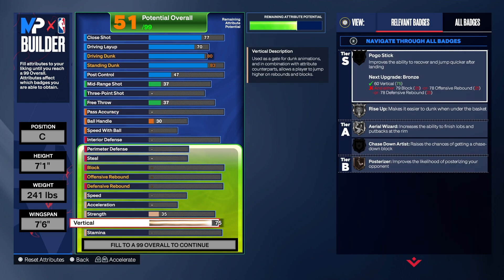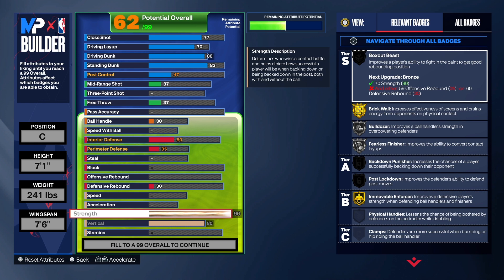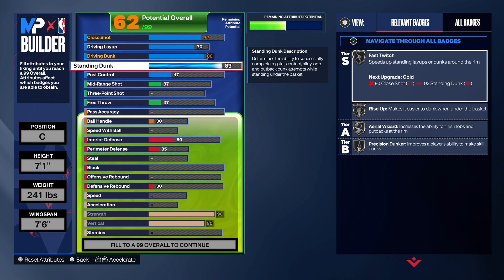You can take the vertical to a 75 if you want — you don't necessarily have to take it to an 80 like I did, but that's what I did. I gave the build a lot of strength. We want this build to be really strong in the paint to get Gold Brick Wall, Gold Movable Enforcer, Hall of Fame Box, and you also get Silver Bulldozer. If you want Gold Bulldozer, just take it up to a 92 on strength, but Silver Bulldozer is pretty good.